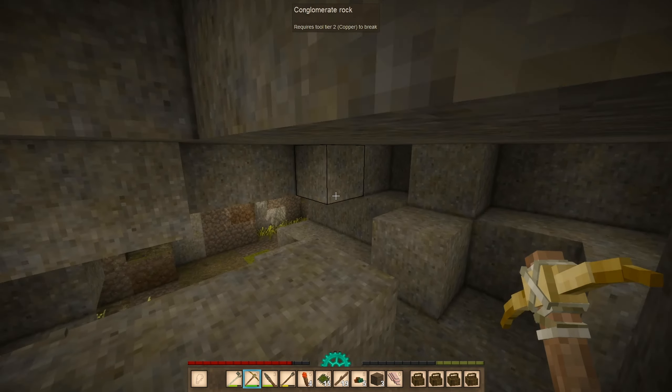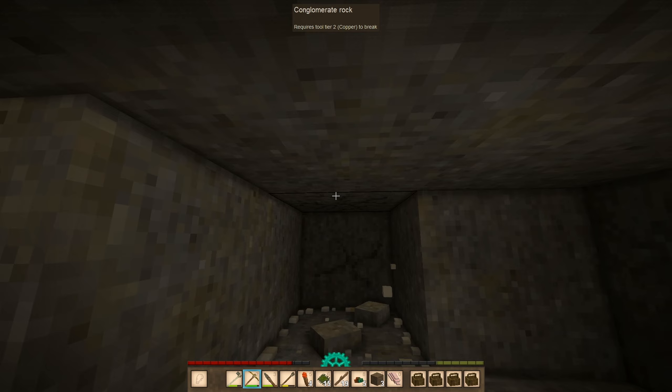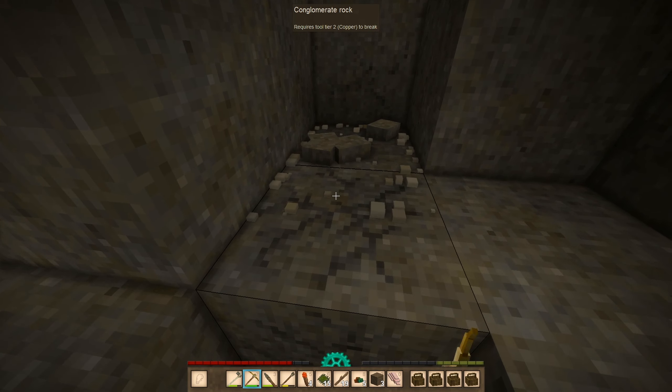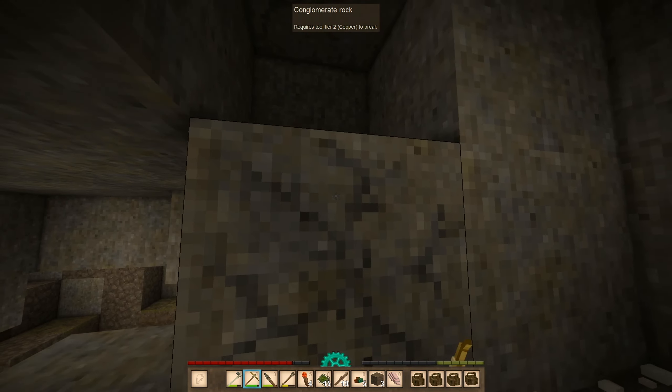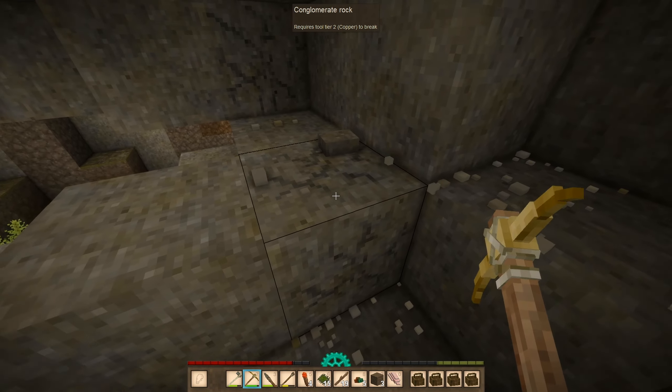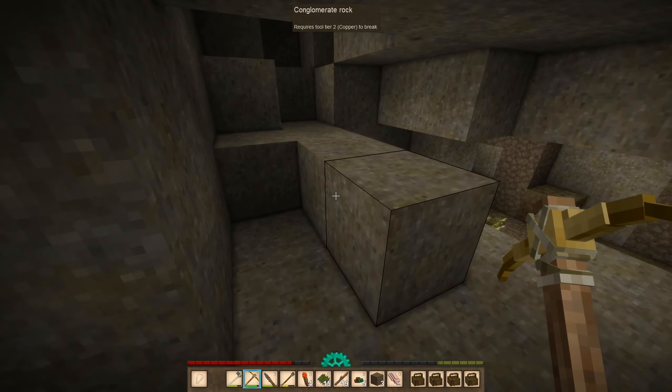There's a wolf nearby — fucking hell. Keep going in this direction. Just want to make sure we check the diagonals. Since I'm mining all these stones, might as well start working on—